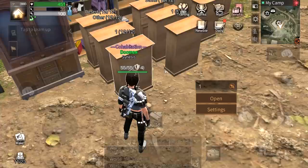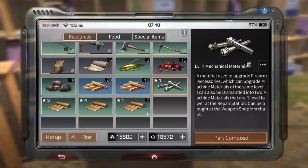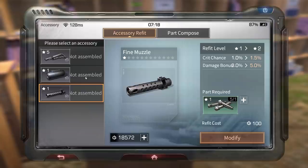To upgrade your modifications, this is what you need — I'm bringing out these modification parts for your attachments. You can use those parts to modify your attachments into better stats. Click part compose, and as you can see I have five of those. Click accessory refit and then you can select which one you want to upgrade.